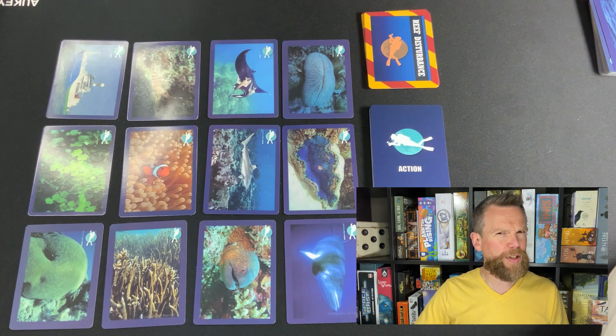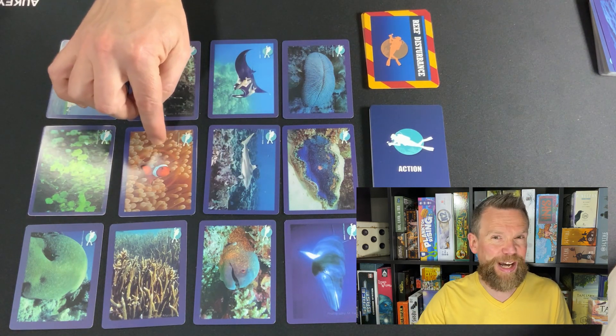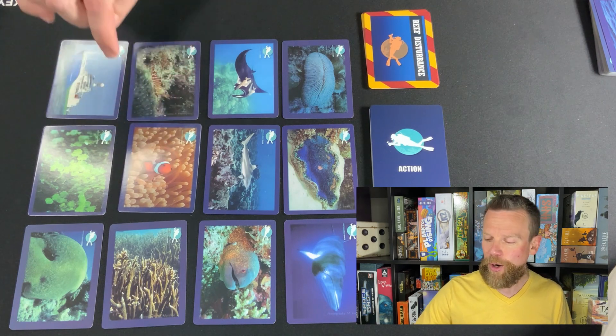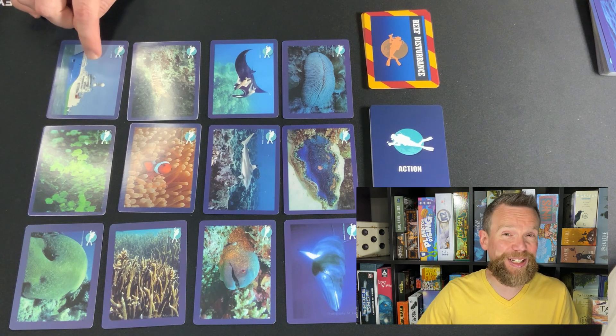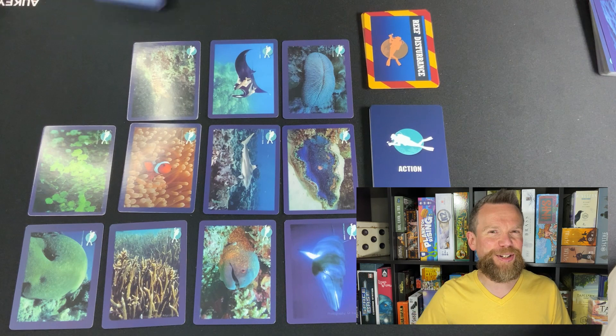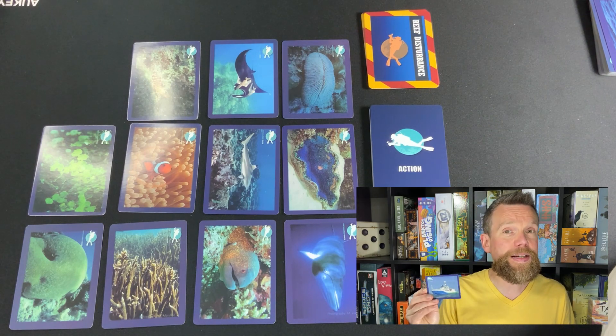If you look closely, you might notice a couple of things about this grid I've laid out. One is that there's a clownfish here — most of us learned about clownfish from Finding Nemo. Also, there's a card here that doesn't really belong: one thing on here is not a plant or animal you'd find on the coral reef, and that is this research ship.